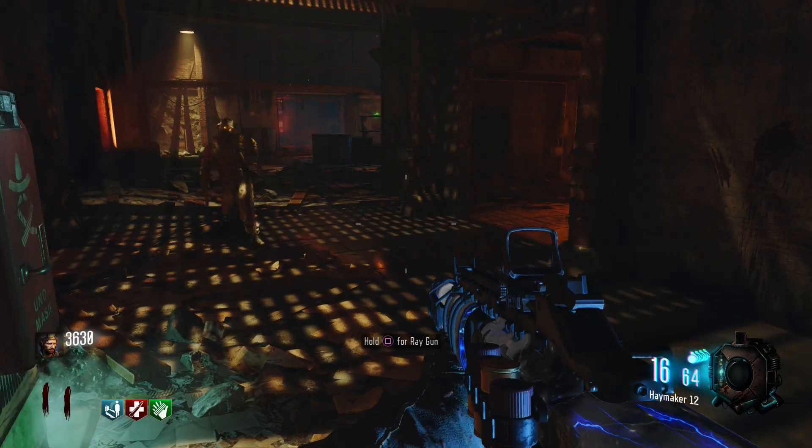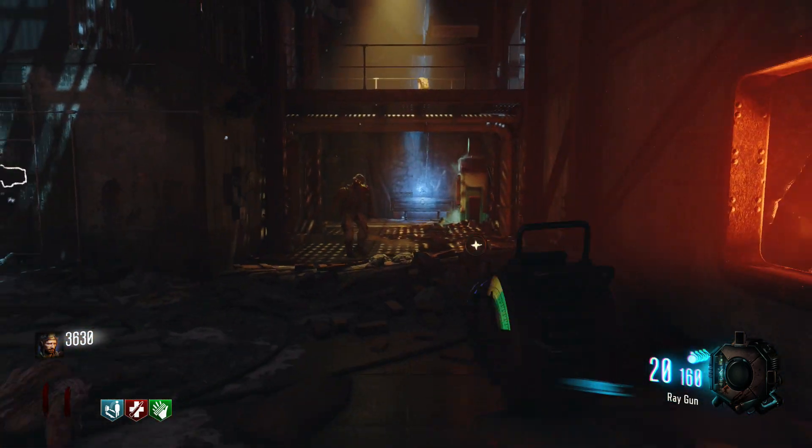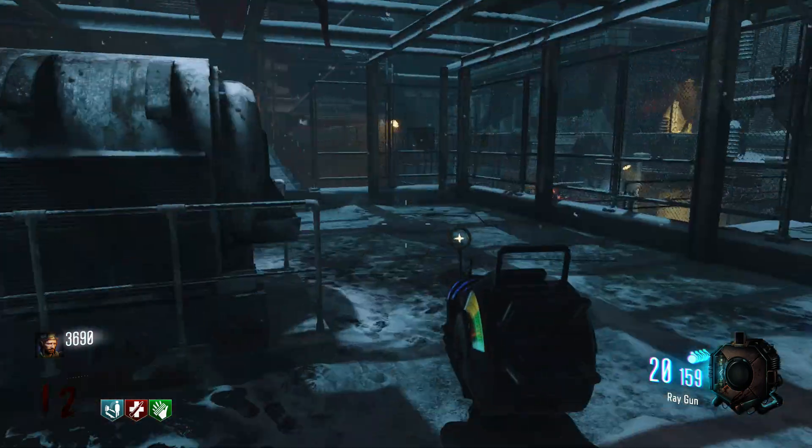So, the Ray Gun. A gun that originated from the first ever Call of Duty World at War Zombies map, and has now been brought into Black Ops 3 over the years. This gun has gone from the best, but has now gone to the worst.